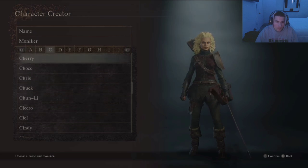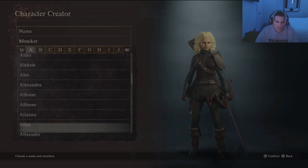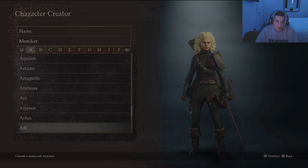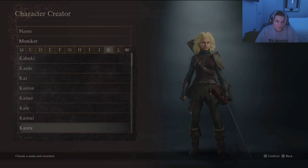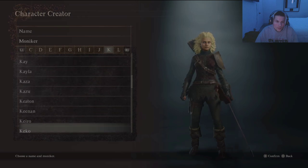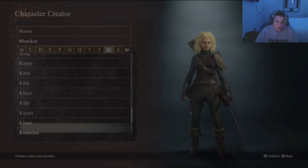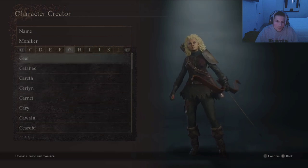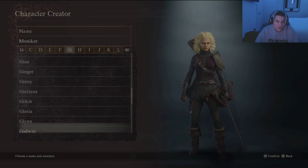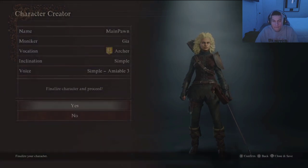I don't have any... like this name, I don't have it. Do you even have that name? Actually... no. That's her. Oh, there's so many names. Rumi? Chia. Yeah - finalize.